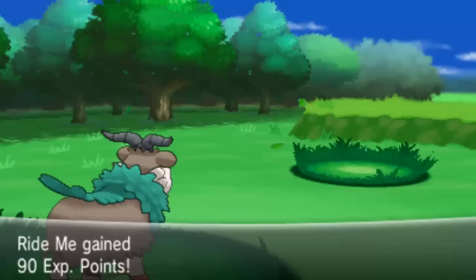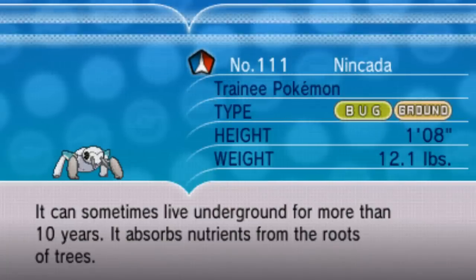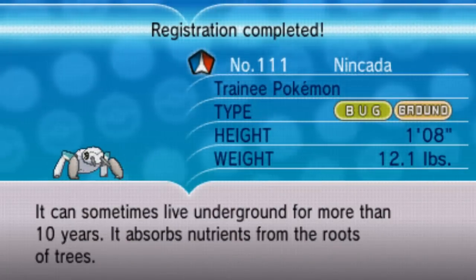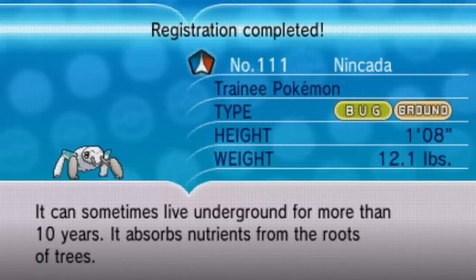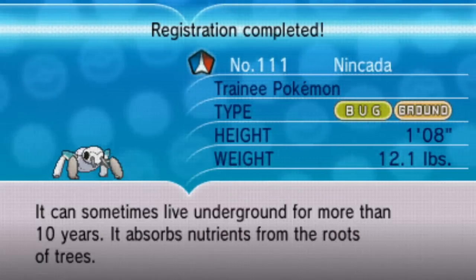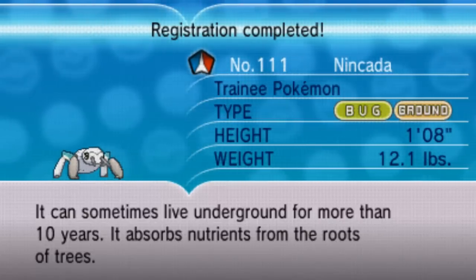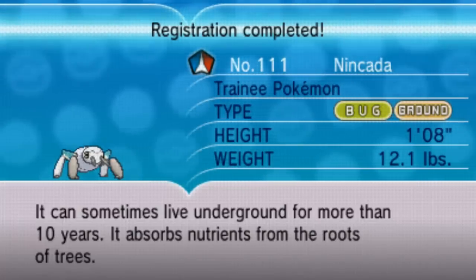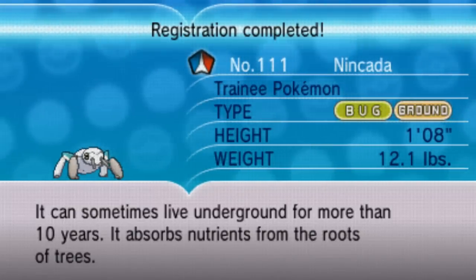I'm going to call it God. Wait — wouldn't that make Shedinja's name 'Ninja God'? Because Shedinja technically doesn't get a nickname. When Nincada evolves, Shedinja comes up with just its original name. You get a spare Poke Ball slot in your party that becomes Shedinja, but it keeps its original name — not the nickname. Ninjask takes the nickname, but that spare slot becomes Shedinja with its original name.